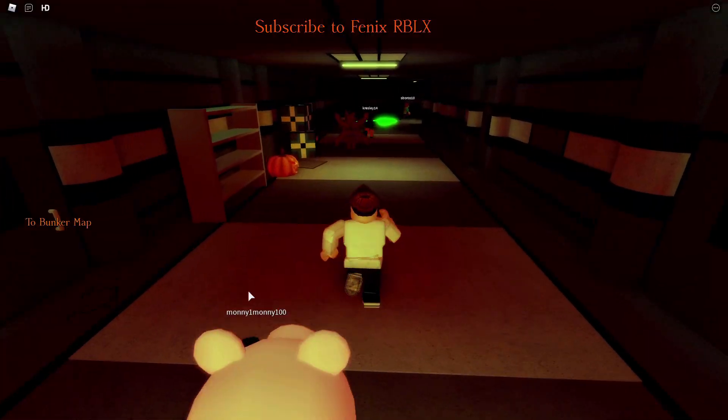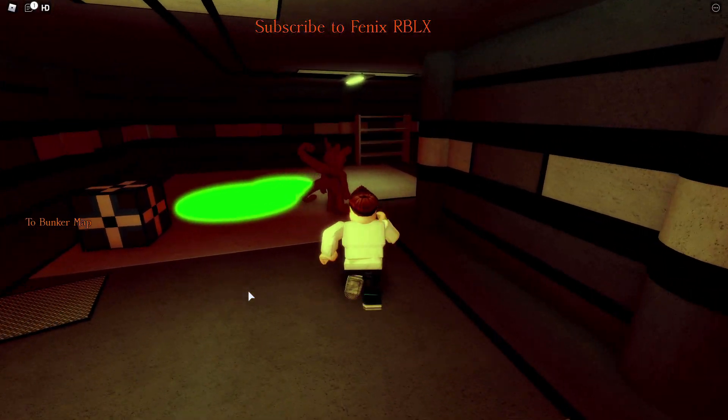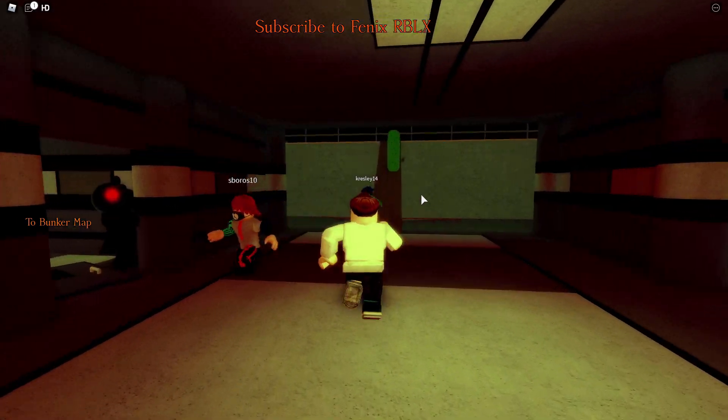You're going to want to go to the bunker map, and you're going to want to go down here. Just keep on going, all the way down, and you're going to see like this board right here that basically takes you up onto the ship.